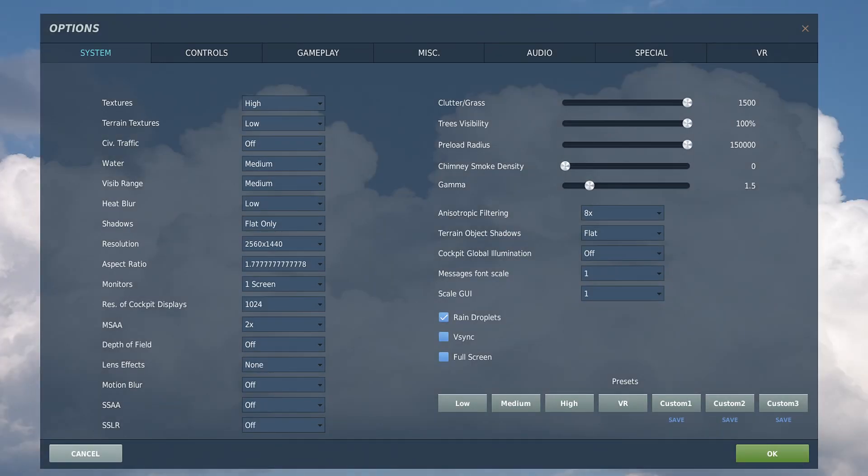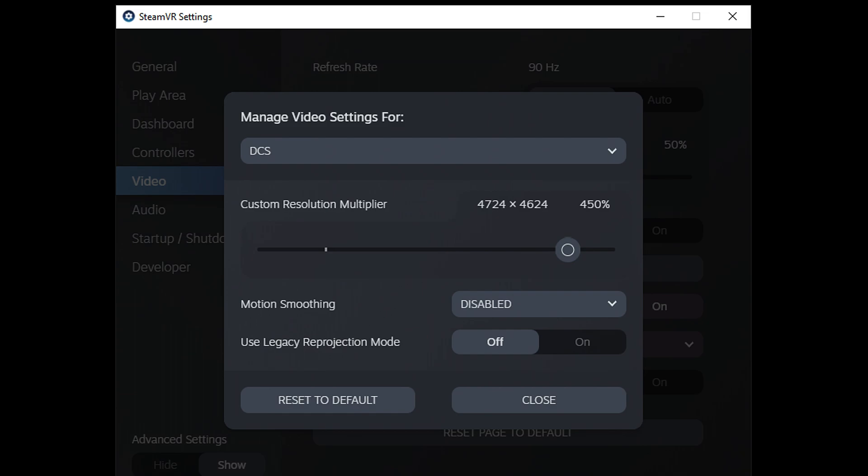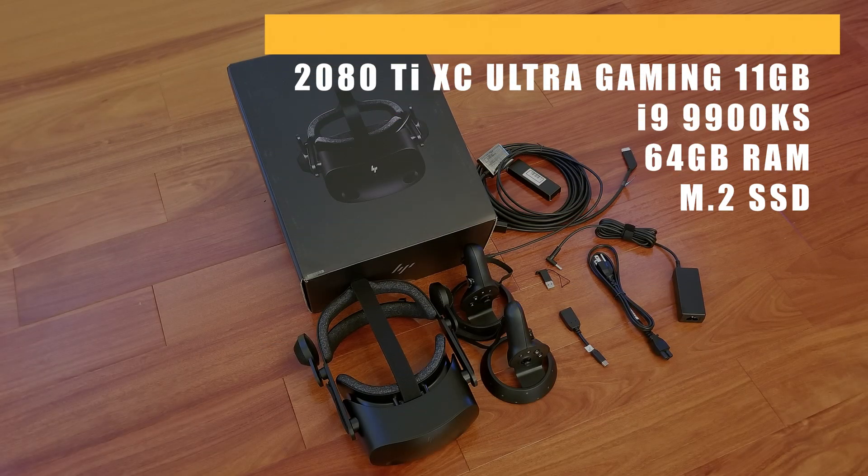To start off, here are my current in-game DCS World settings and SteamVR settings that blend a great balance of visual quality and frame rate performance. Here's the quick rundown on my PC hardware specs, and a link to my full setup is in the video description below.